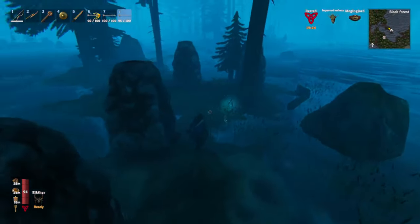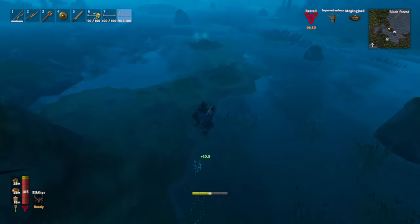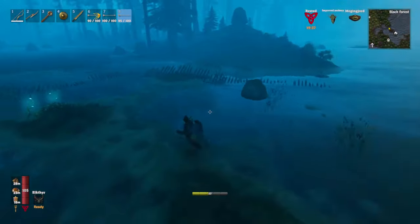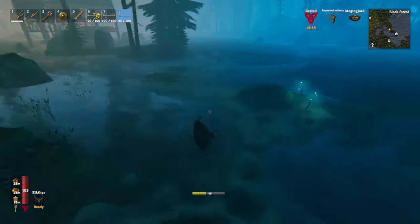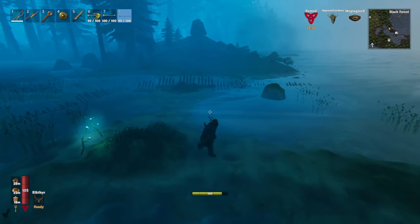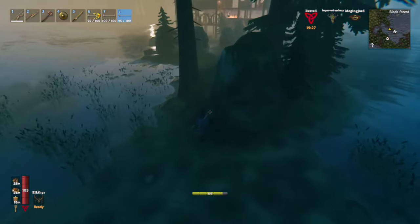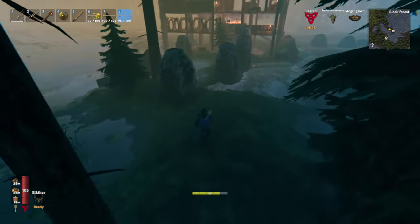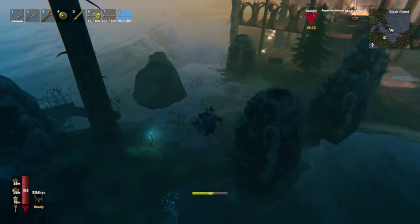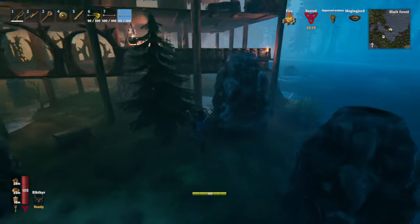Not only that, but I can pull my serpents eventually over here and get them on land really, really simply — ready to be destroyed, ready for me to grab all the trophies, meat, and scales. Specifically the trophies and the scales, as they sink. So yeah, this little stretch right next to ocean, right next to swamp, all surrounded by water and Black Forest.